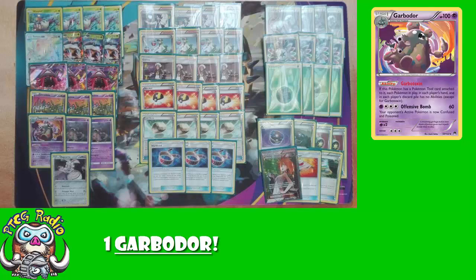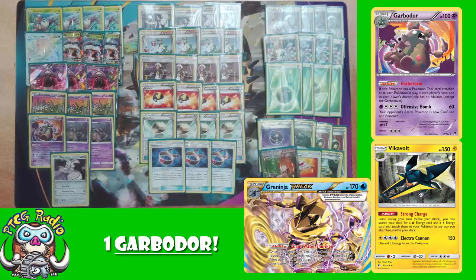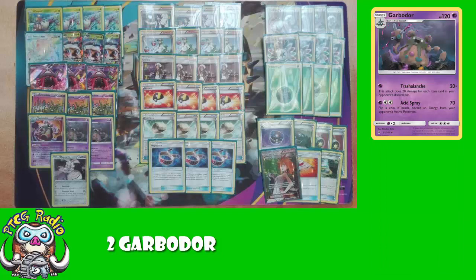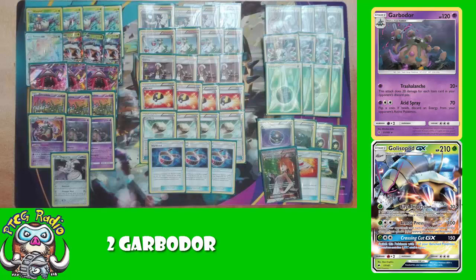One Ability Lock Garbodor — there is an issue if this ends up prized, but you'll notice there is a Town Map in this deck to avoid that exact scenario. There are plenty of decks like Vikavolt Tapu Bulu and Greninja where you really need to get the Ability Lock, and only playing one is an issue, but Town Map helps. You need that space for other stuff. Then two of the Trashalanche Garbodor — it's just a great attacker. Your opponent has to limit the amount of Item cards they use or things are going to end up going very poorly very quickly. Don't sleep on Acid Spray here as well, but this is a deck that thrives on single-energy attackers — attacking with Garbodor for one energy, attacking with Golisopod for one energy. That's the plan.